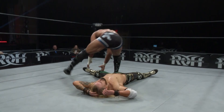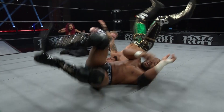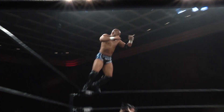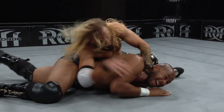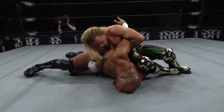Lethal now going to work, looking for the figure four — inside cradle — one, two, just a two count there. Lethal with a push kick staggers Haskins, and it's an enziguri. Lethal with Hale to the — no, caught! Lethal squirming. Great defensive presence. Instead it's Haskins — Haskins catching Lethal. The elbow, the forearm — catches the ankle.